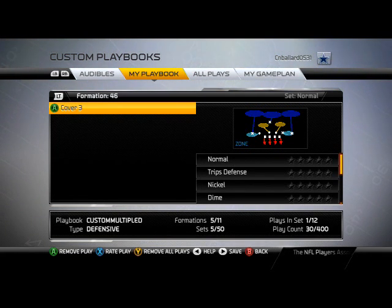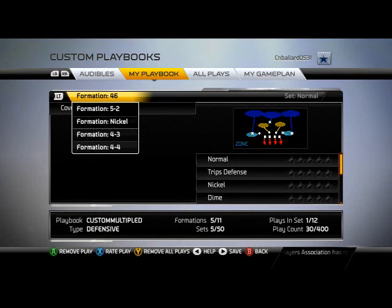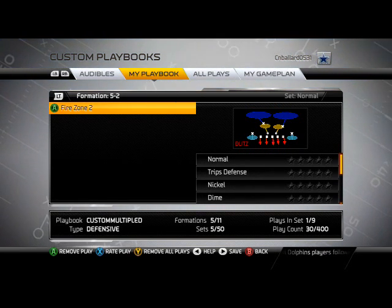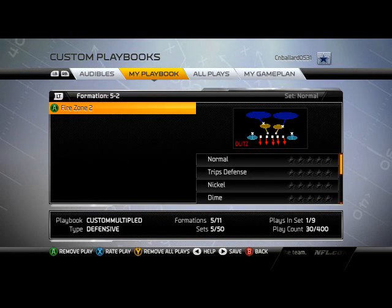The number 4 run defense in Madden NFL 25 is the 52 Defense Fire Zone 2. Just call this play — that's all you've got to do. This play is very effective, shoots gaps very well. I like to use one of the safeties in the deep blue zone, put him in the middle of the field, and if they pass I'll click off of him and use a defensive lineman.